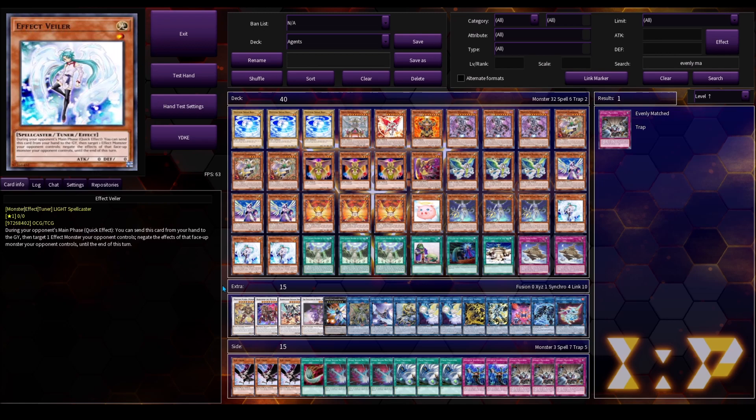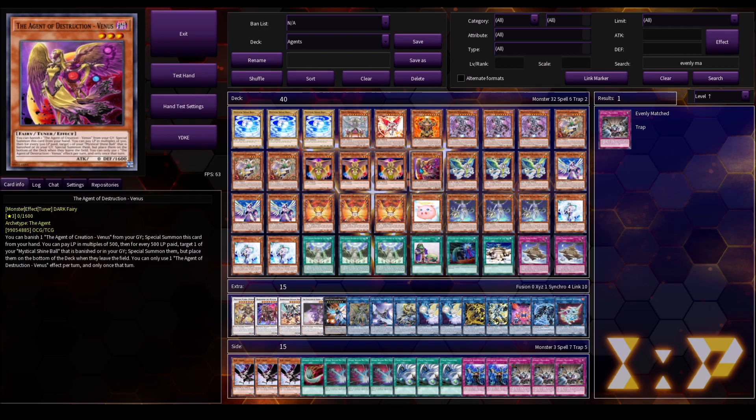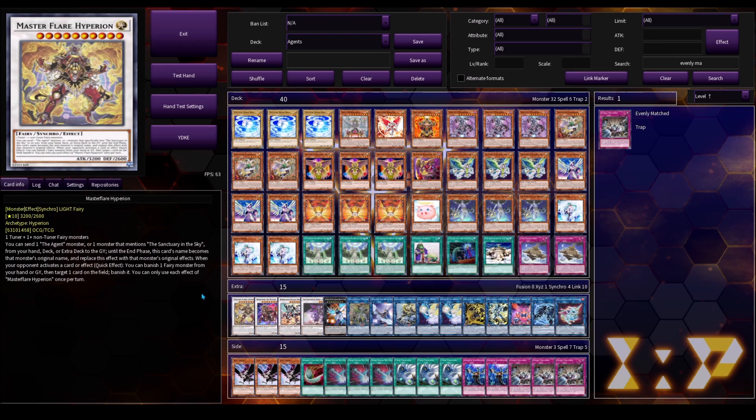For the extra deck, we're going to speed through this one because a lot of them are generic pieces. Master Flare Hyperion is your boss monster — this is actually a really good card. It allows you to copy something like Venus, either Venus you can copy with Master Flare Hyperion, and you can also get a quick effect targeting banish when your opponent activates a card or card effect. So a really good card — you pretty much always want to be going into this for your combos.